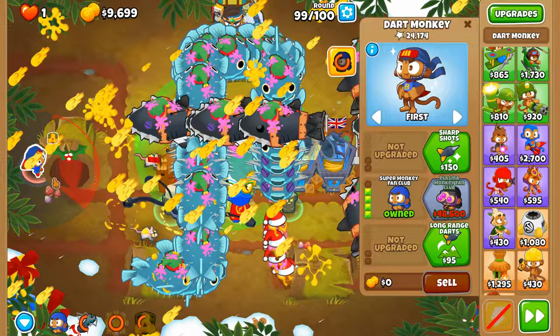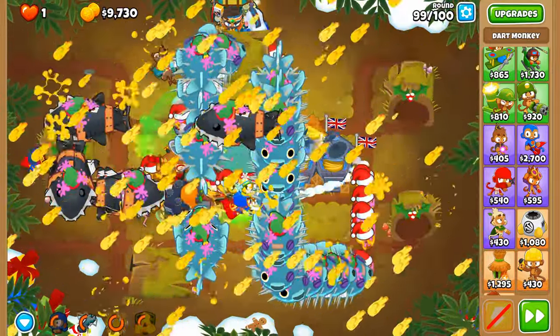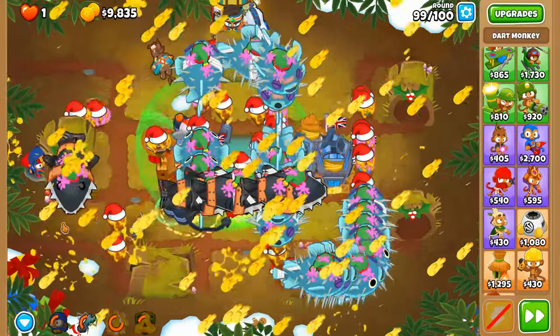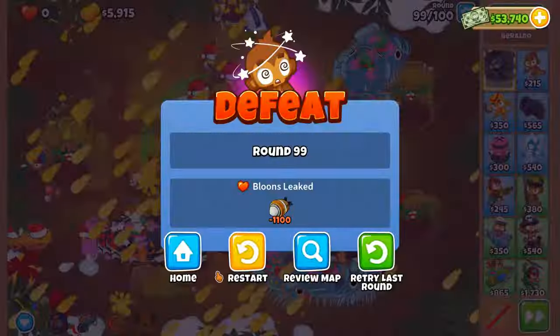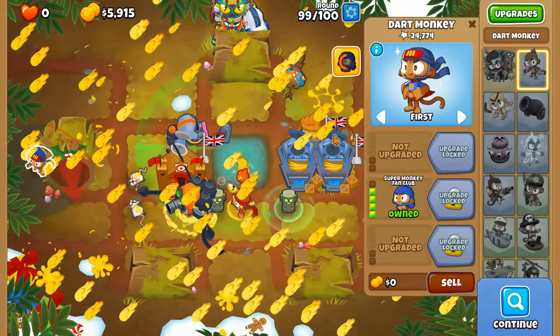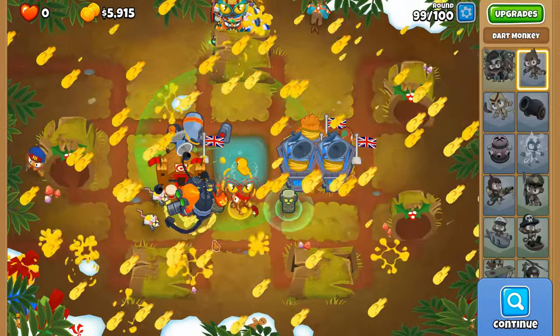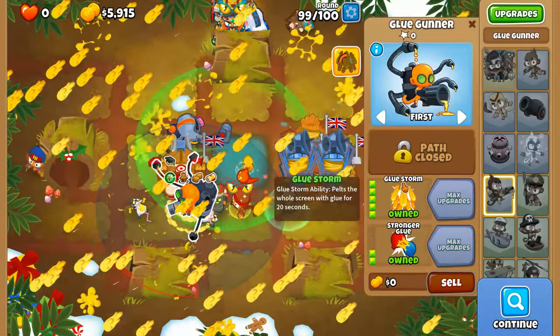I know why — it somehow has the hitbox detection to actually reach them, but it doesn't make any sense because it's behind a giant piece of wood. Two factors are stopping me from doing this two mega pops: number one is the placement of this dart monkey, number two is we should not use Glue Storm at the end of round 98.